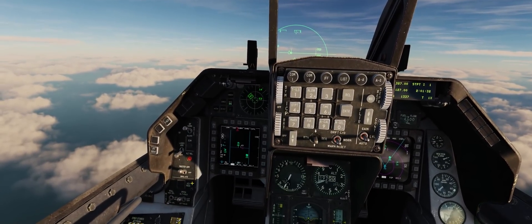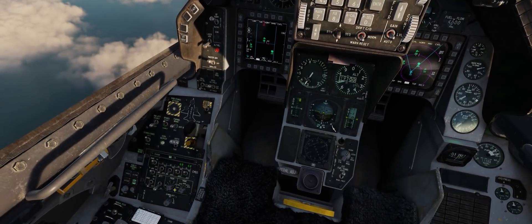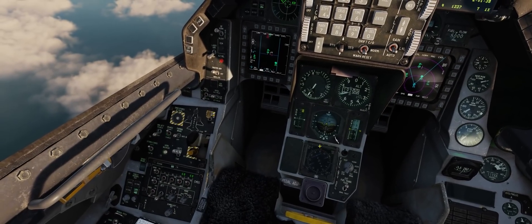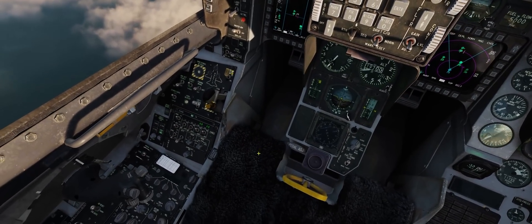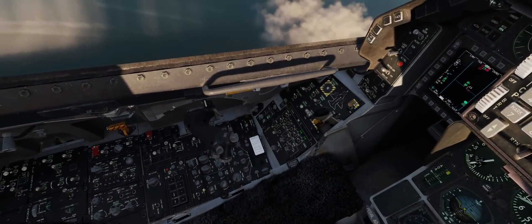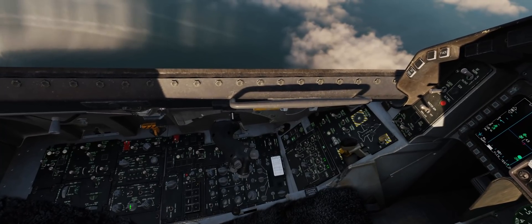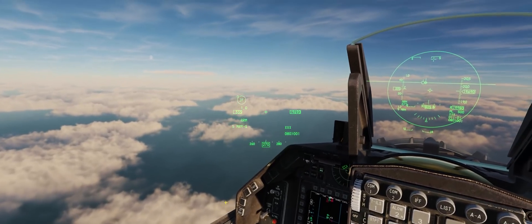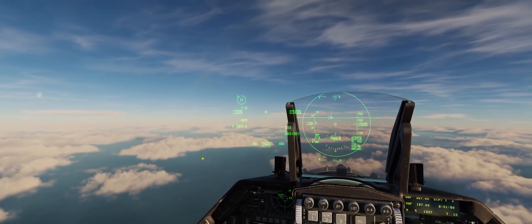Coming across, we've got our master arm set to arm. We're going to set our programs in case anyone shoots at us today. We'll turn on our HMD, of course, for this tutorial and demonstration, and we'll turn off our external lights. Alrighty, we should be good to go for engaging some MiGs.